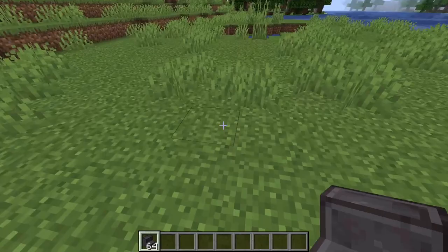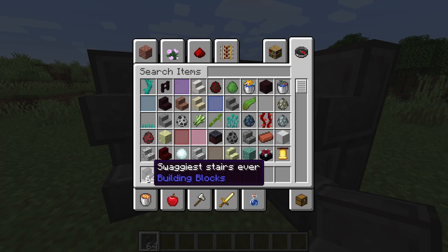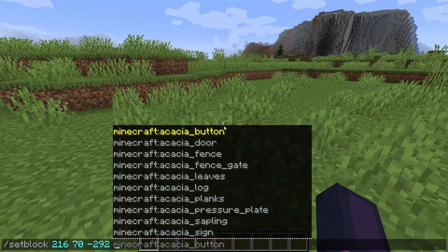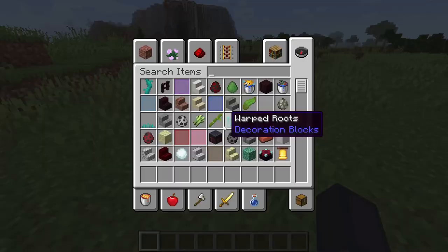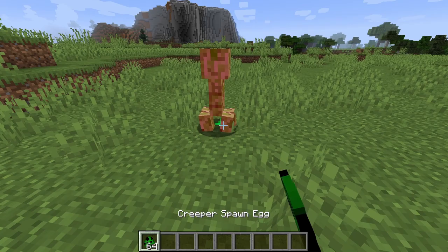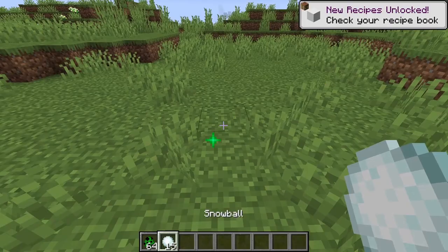The next block is a new type of stair made out of netherite, called the swaggiest stairs ever. The third new block is called a zone block and can only be placed using the setblock command. This block is invisible but has green particles. Mobs can walk through it, but when you walk on it you will get poison and blindness. Throwing items into it will make them fall to the ground instantly.